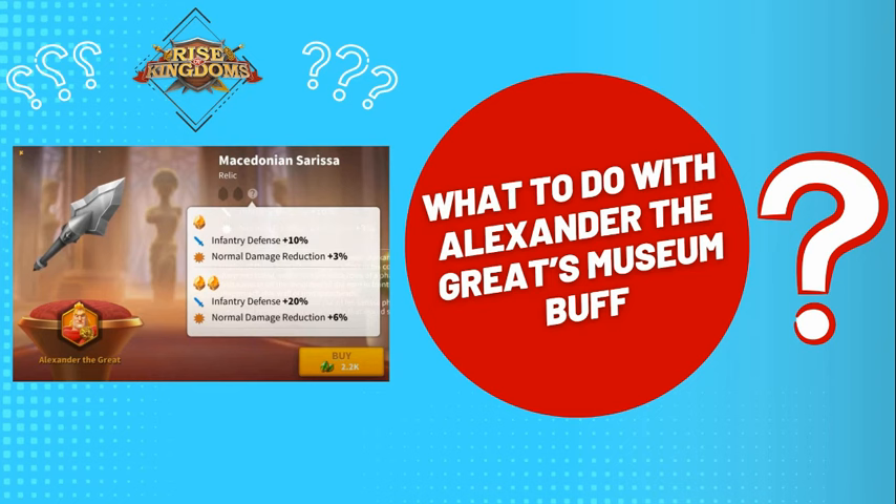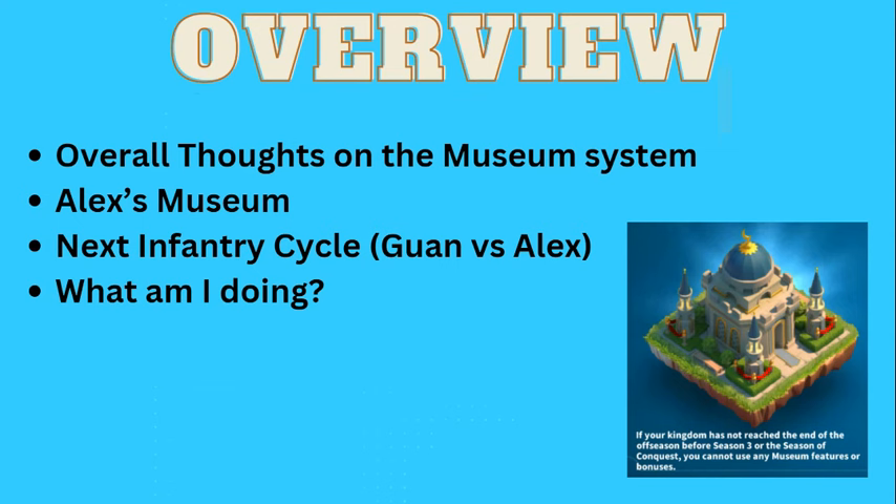This timing is kind of awkward, because right after the Cavs, we're expecting infantry - that should come out sometime in July, maybe August. So really, you could have like one, maybe two KVKs with this museum relic, depending on who the new infantry commander is. So overview: we're going to talk about general thoughts on the museum system, go over Alex's museum, spend some time on the next infantry cycle. Really it comes down to Guan versus a double relic Alex - which one would you rather have? And then personally, what I'm doing.